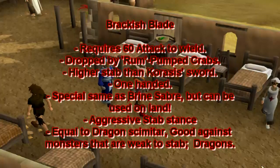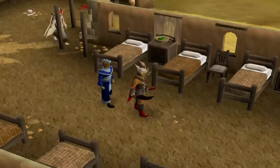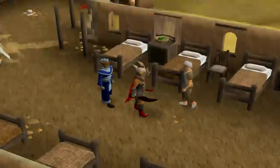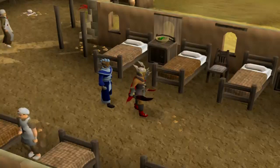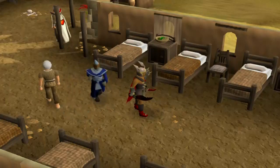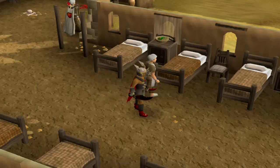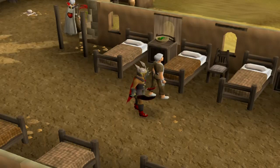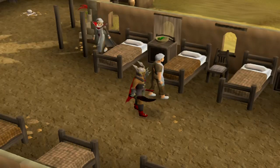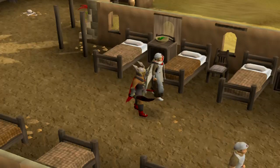The Brickish Blade has an aggressive stab stance, which I'll show you now. It's stab inaccurate, which is useful for those who do not wish to gain Defense experience. This weapon is equal in all stats to the dragon scimitar, however the stab and slash are switched. Because Karasi's sword and chaotic weapons are harder to obtain and have higher requirements to equip, this weapon is of great use to players fighting monsters weak to stabs, such as dragons. And I will do the max hit now, so enjoy.